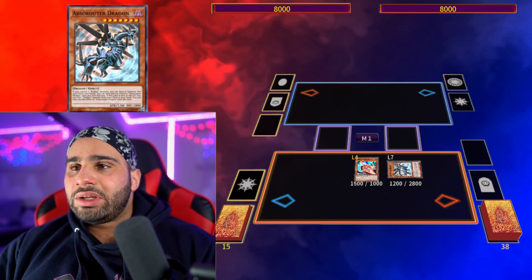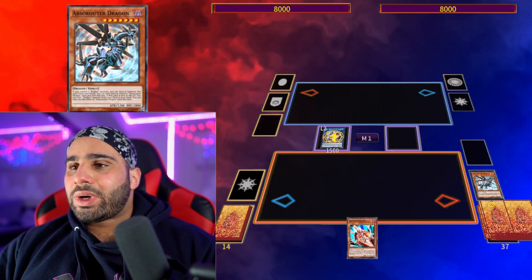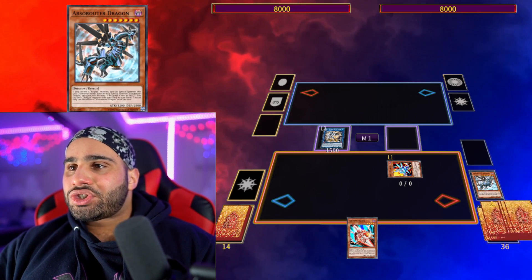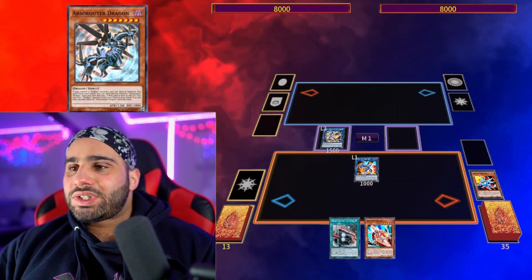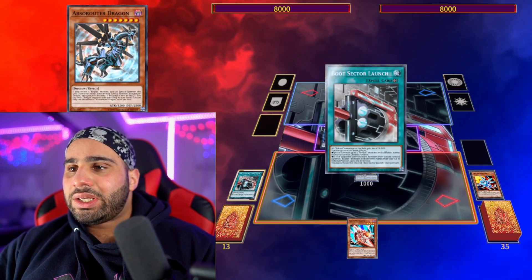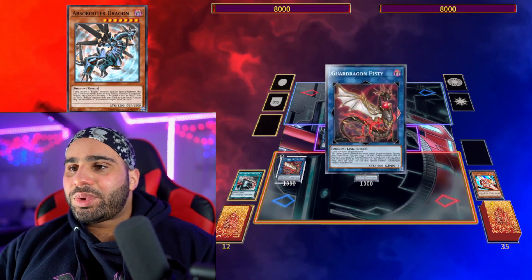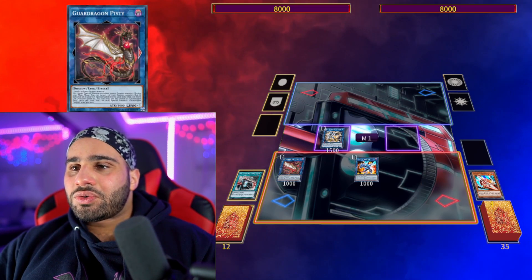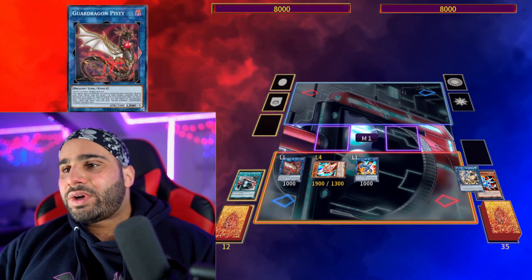Normal summon, then special summon Absolute Router Dragon. Go chain link one — Needle Fiber, chain link two — Absolute Router. You can do that, so pretty nice chain lock here. Summon Rocket Synchron, then make Striker Dragon, search Boot Sector Launch, which you activate right away in order to summon your Rocket Tracer. That gets linked off for Pisti, and now we have the zones pointing to it. Pisti can revive back Rocket Tracer again, and then Striker Dragon pops Needle Fiber.